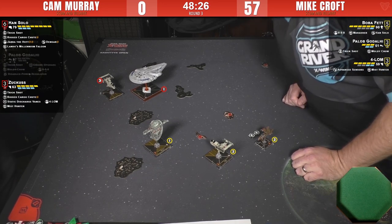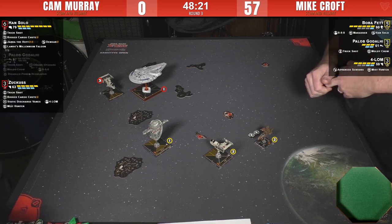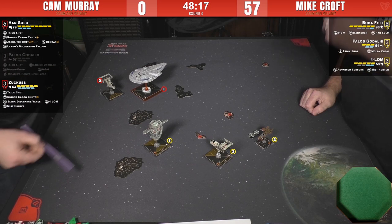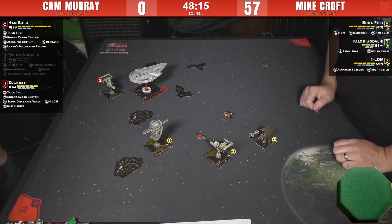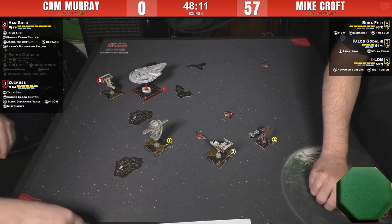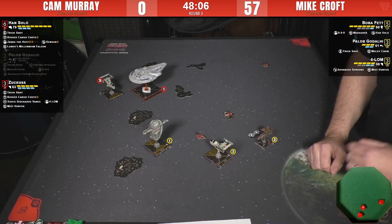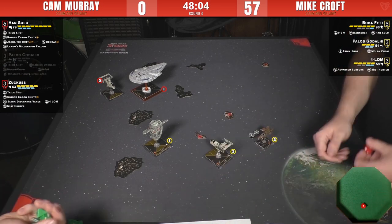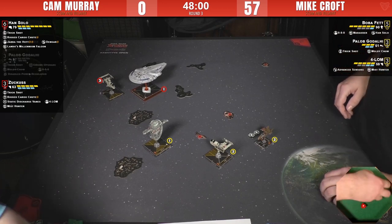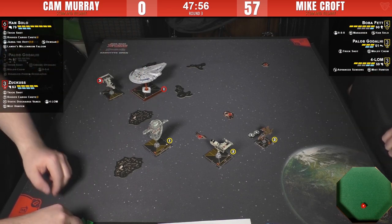Zuckus will throw four dice at Boba as well, but that gives Boba four dice to re-roll — so who knows. Neither of them have tokens so it's hard to predict. I think you focus on Boba though. It looks like Mike is throwing at Zuckus at range three through obstruction. Pretty good evade dice for Zuckus — better hope you didn't use them all in one shot.